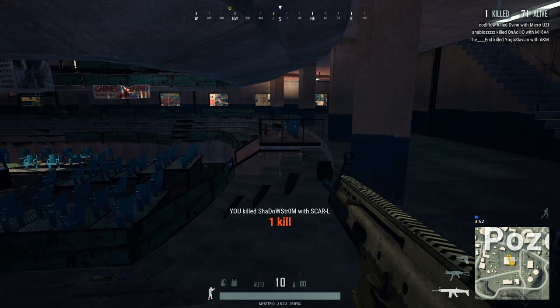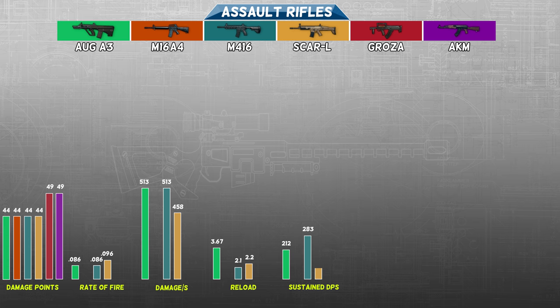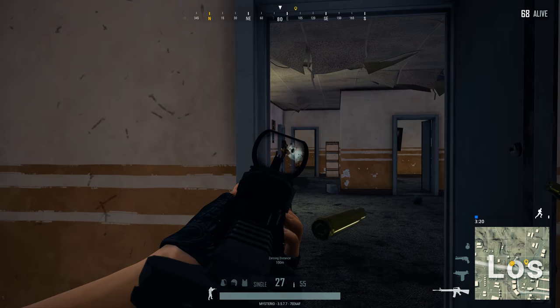Looking at the SCAR-L, things don't seem to be looking very good. It has the slowest rate of fire of all the 5.56mm assault rifles at 0.096 seconds per shot — it used to be 0.1 when it first came out. Nowadays this gun can shoot about 10 shots per second, so the SCAR-L can only deal 458 DPS. Luckily for the SCAR-L, it only takes 2.2 seconds for a reload, allowing it to deal 260 SDPS.